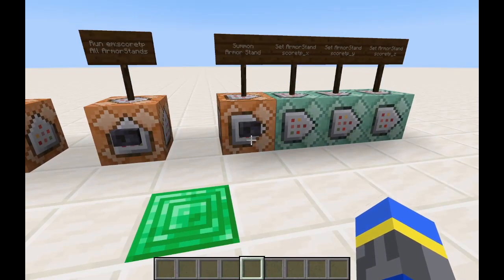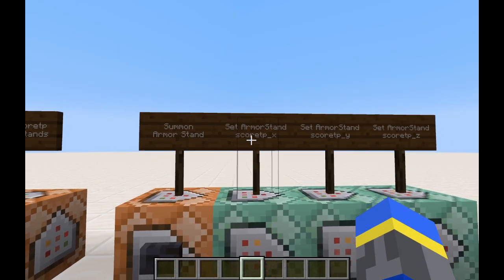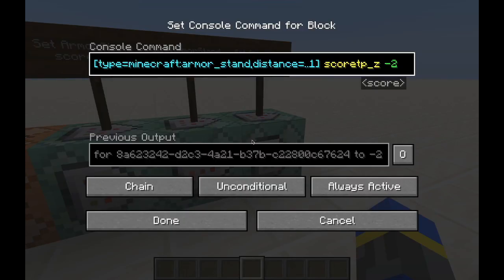To demonstrate, I'll summon an armor stand and I'll set its values in these three objectives: score_tpx, y, and z. The x value is going to be 1, y is 2, and z is minus 2.